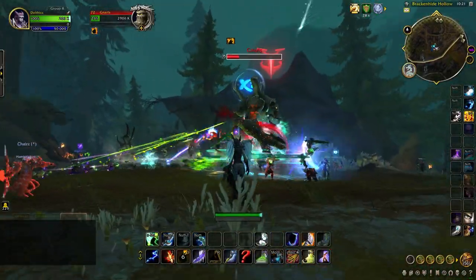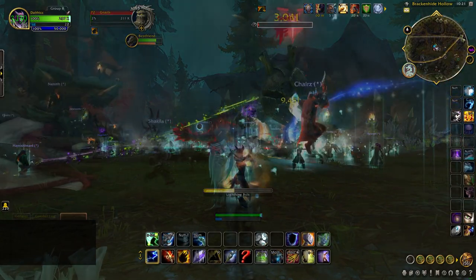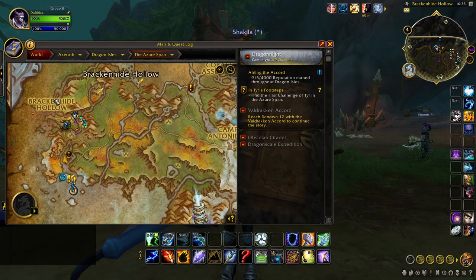Next, we have 4 super rares found in the Azure Span, in the Gnoll village of Brackenhide. These rares spawn consistently, with most groups farming them on a 10-minute interval.